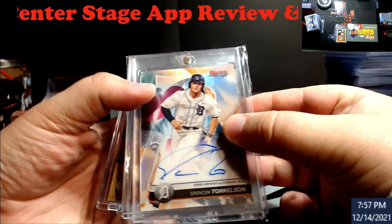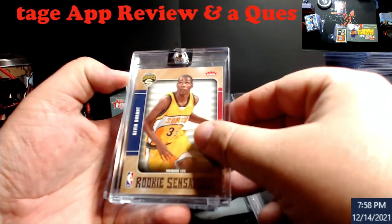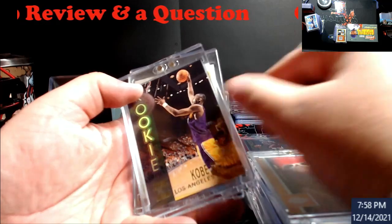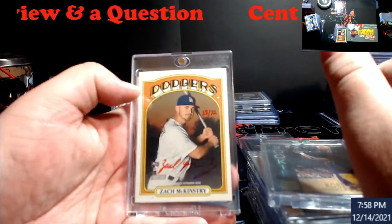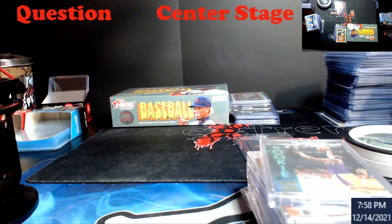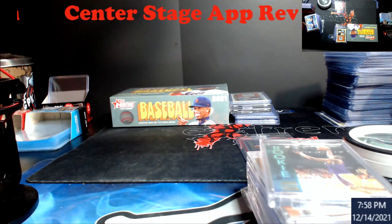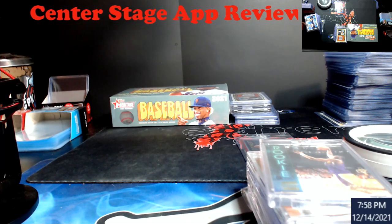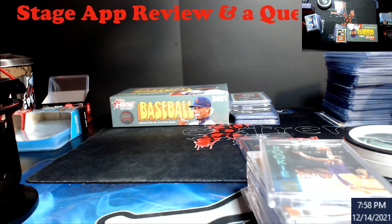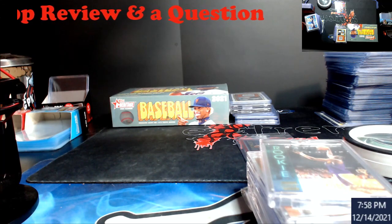Some of the stuff I've been picking up — Torkelson Bowman's Best rookie auto, Jordan, this Prolifics Durant, Fleer rookie signatures, that's the McGuire I pulled from Topps Chrome Black, Kobe Bryant Upper Deck rookie, Kobe Bryant Stadium Club rookie, McKinnistry red ink numbered auto out of 72 — pretty cool looking card. Some of this stuff would be decent chases at like 50 bucks a pop, especially like this McKinnistry and the McGuire.